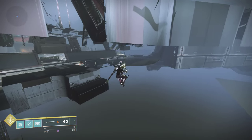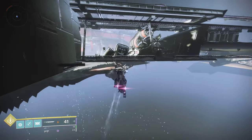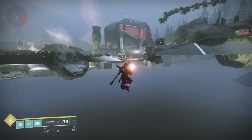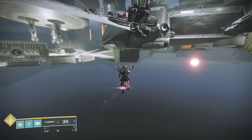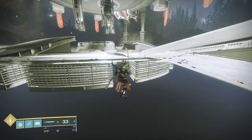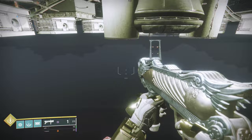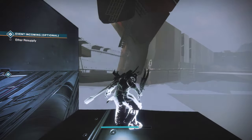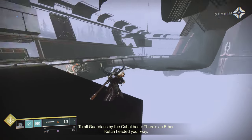Let's give a quick little flight here and see what we can see underneath. The sun, apparently — it's a nice little sunset. You've also got these structures underneath the map from the old adventures, which were also sunset. To all guardians by the Cabal Base — there's an ether catch headed your way.